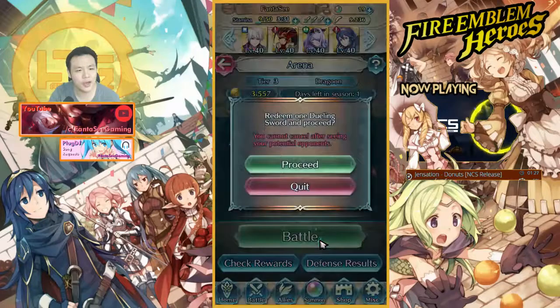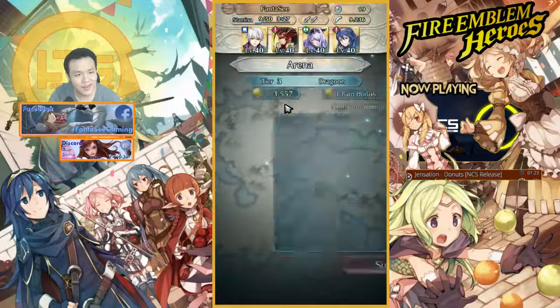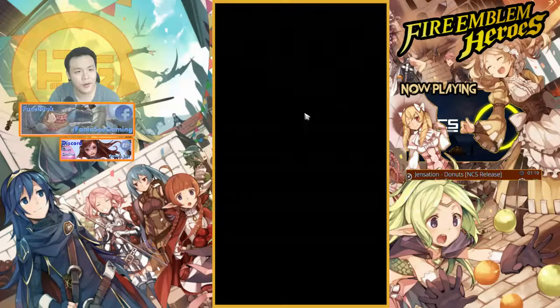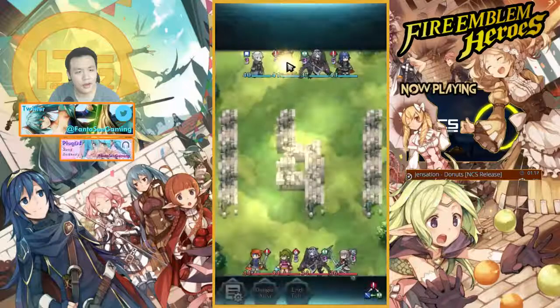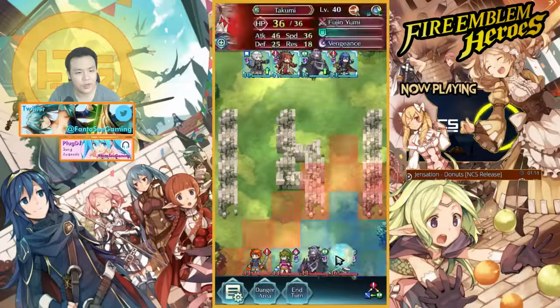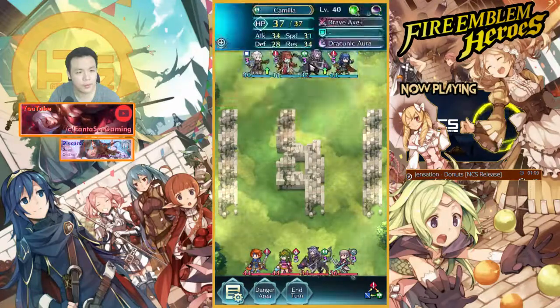We're just gonna go in and do some — oh shit, I wasn't supposed to use this team. Alright, fine, I'll do one fight with this team first and then switch it up. He's got Takumi, Camilla, Roy, Tiki. I mean this is pretty standard, pretty normal.